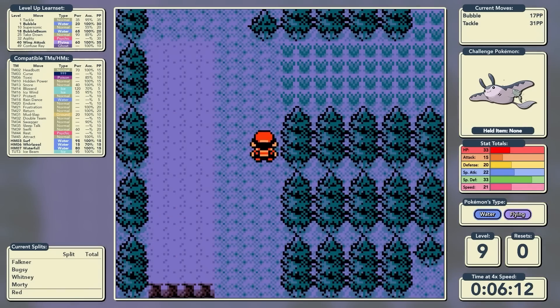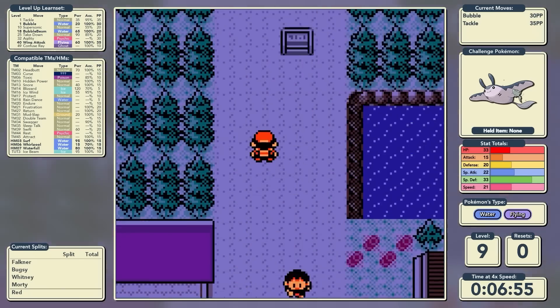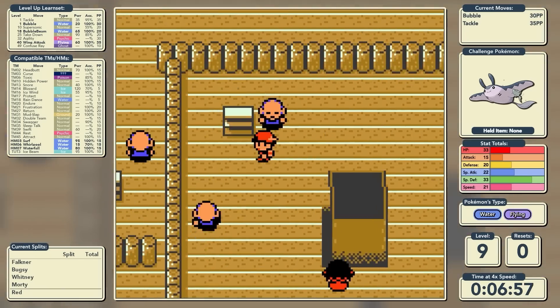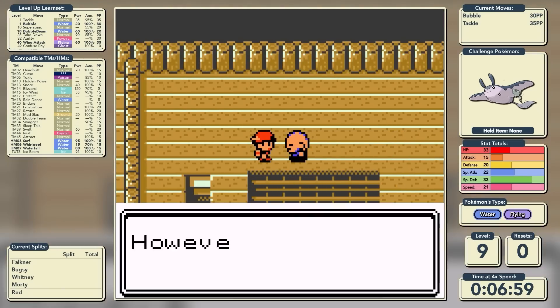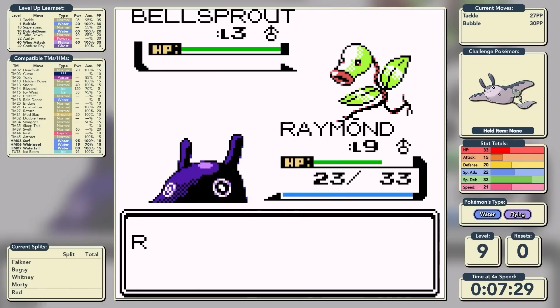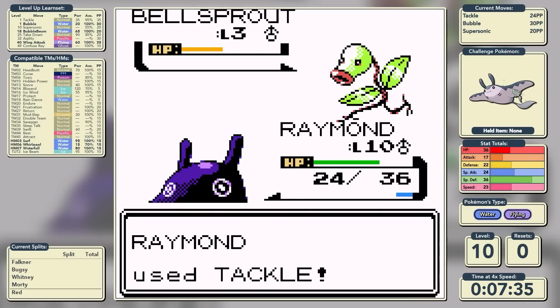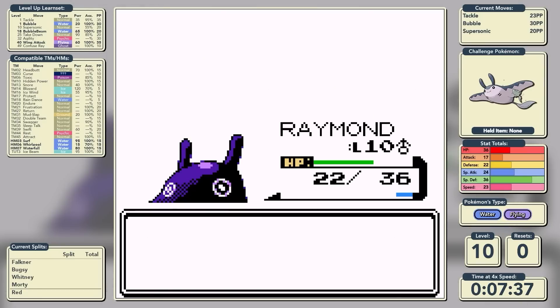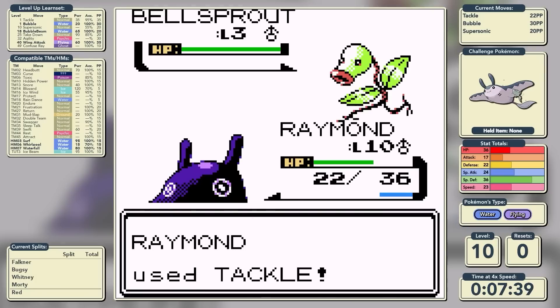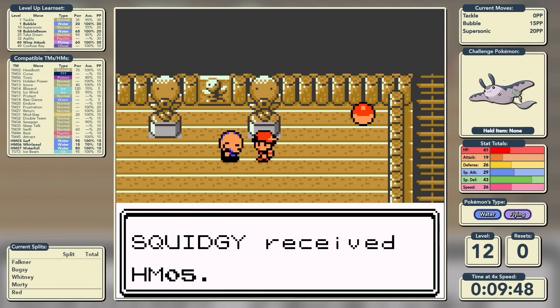We start backtracking through Cherry Grove City and up towards Violet City. Our first destination is Sprout Tower, where we're going to be facing a lot of Bellsprouts. The first Bellsprout we fight gets us our next new move - Supersonic at level 10. We're going to be using a lot of confusion strategies throughout this run. Unfortunately Supersonic is only 55% accuracy, so it's sort of like flipping a very biased coin.